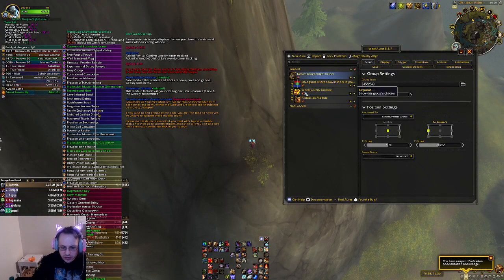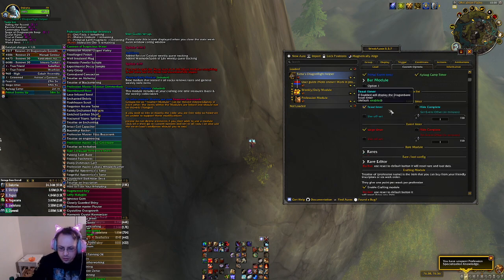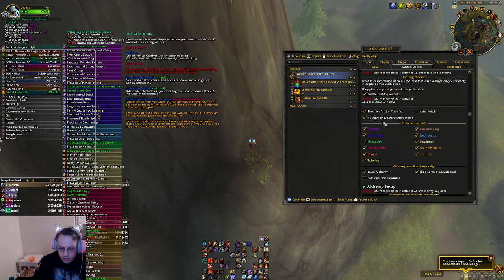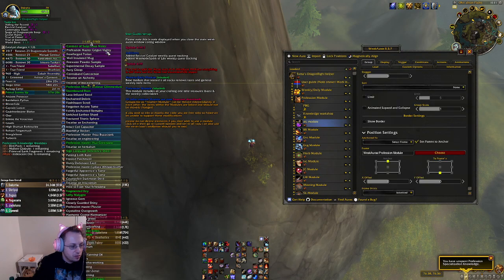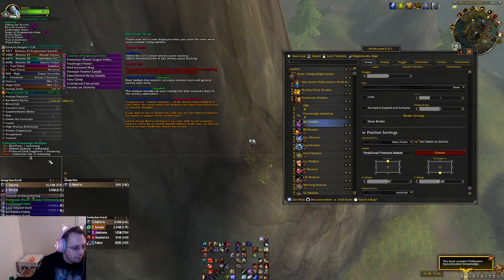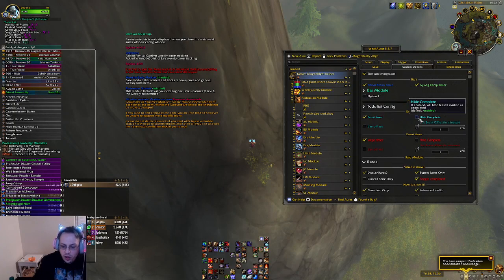You'll want to make some changes to this. Go to Custom Options, and we are going to go to Rares. You can change the rares here by changing the current zone, so that way you can see all the rares that you still need to kill. You can also go ahead and move these windows as well. I like to have my Professions Knowledge down here. You can also click to Hide Completed so you don't see items that are reoccurring that you've already done.